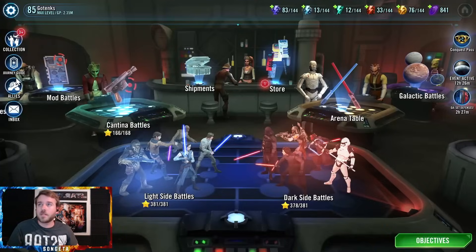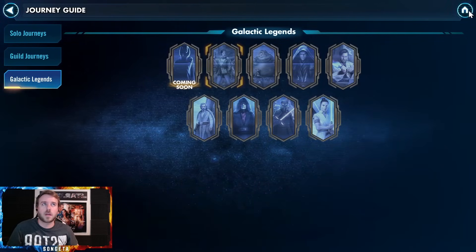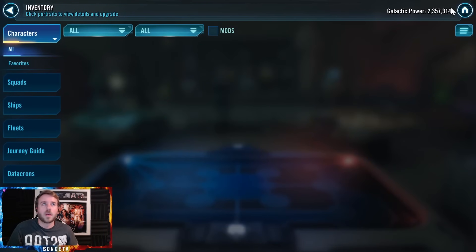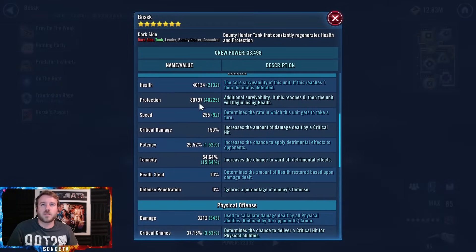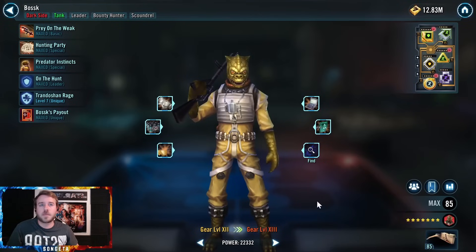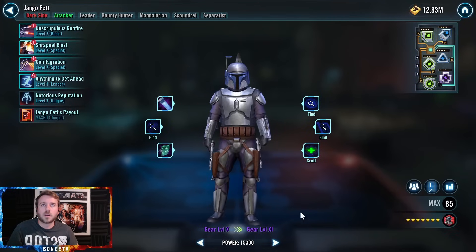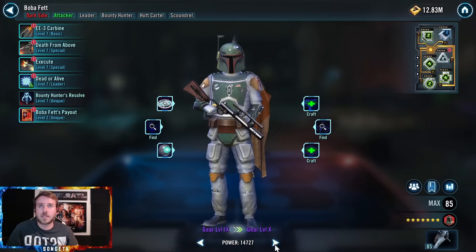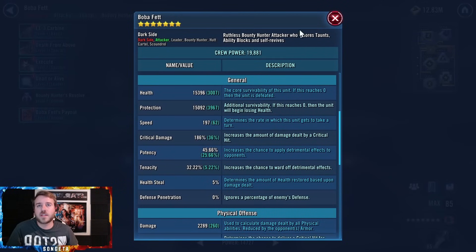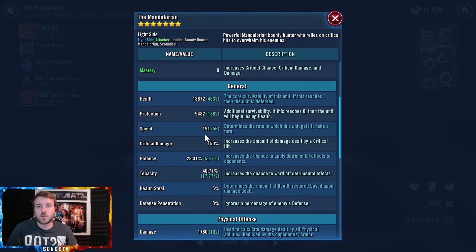Happy to have that crossed off. Let me look at the mods for posterity's sake. Bossk is by far the best — lots of protection, some decent speed. Greef Karga had some protection, 77 speed. Jango, who died — 15k health, 70k protection, 210 speed. He has a lot of natural speed. Boba Fett also 15,000 each — pretty flimsy. Mando — 18,000 health, 9,000 protection, not too much speed. So you can do it. It doesn't take a ton. You just need to get the right roll.